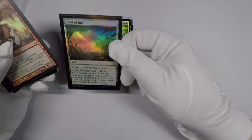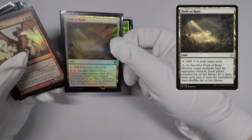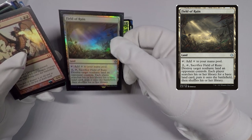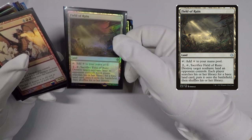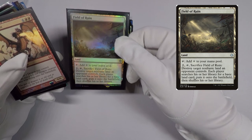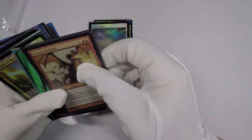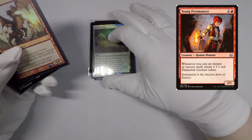I picked up a super painfully overpriced Field of Ruin foil. I don't know when certain uncommons became $16 to $20 cards, but this does see play and I also kind of wanted one or more for EDH. I hope they'll come down a little bit, but I feel like it's going to be like Young Pyromancer foils — they're just going to stay up.